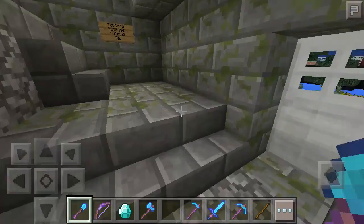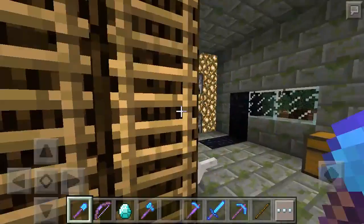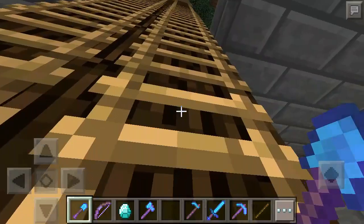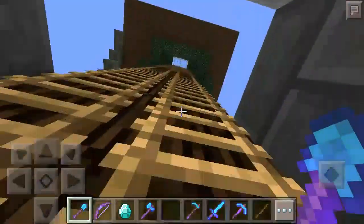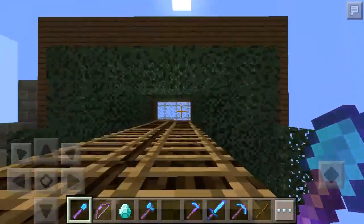Once I let you in, you are allowed into the main house, where I have some dogs and some random storage. Up here there's not much — it's got some beds and some other random storage.